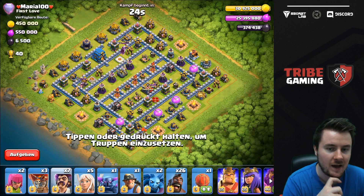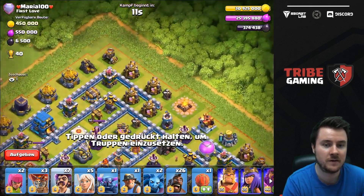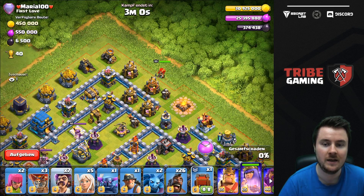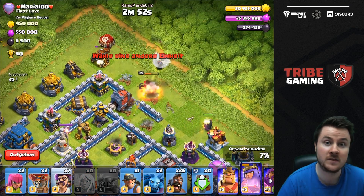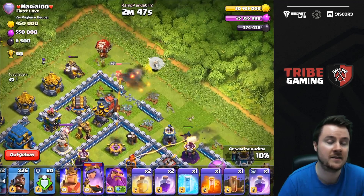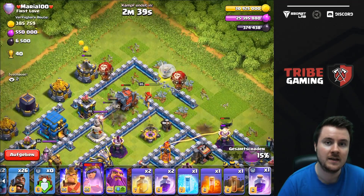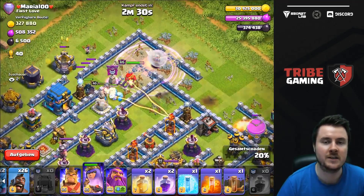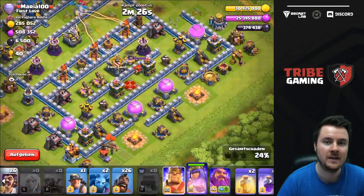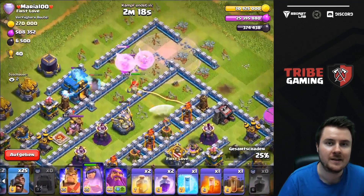This next base is really tricky. I thought about Queen Charge Lalo but I don't like that strategy too much — I prefer ground armies. The big problem right now is that most attacks in legend league are Pekka Smash, which is ground-based, so most players have their Expo and skeletons set to ground. Even though the best attackers might use Queen Charge Lalo or Sui Lalo, you still want to defend against the most popular strategy, which is Pekka Smash.